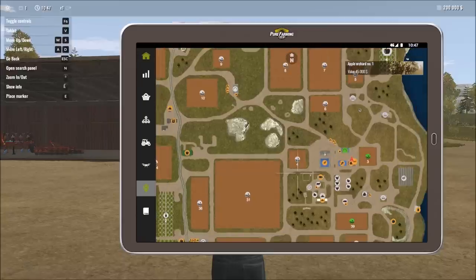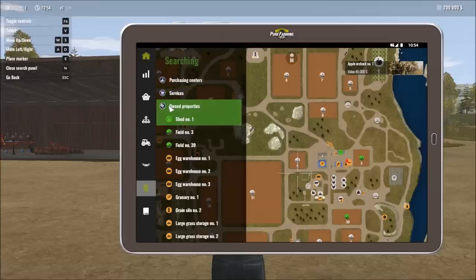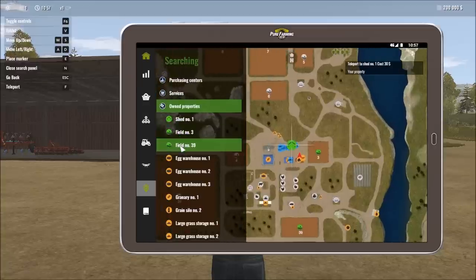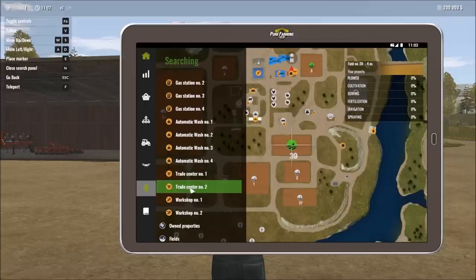Before leaving the map, let me show you the search function. Press in to bring it up. If you can't remember where something is on the map, this is the easy way to find it. For example, click on 'Shed 1' and it zooms right to it. Search for Field 39 and it takes you right there. You can also search services — the trade center is where you go to buy tractors and implements at a reduced price.